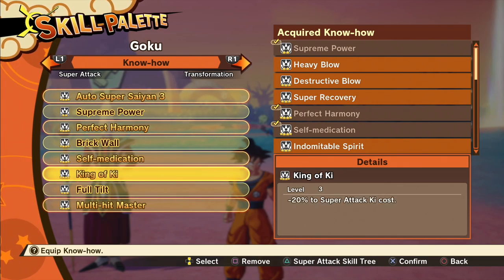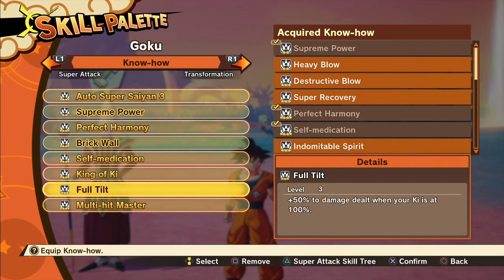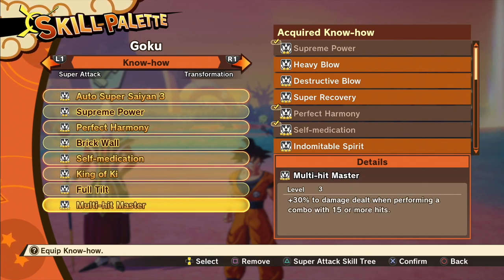Next we have King of Ki, which gives a negative 20% to super attack ki costs — important when casting the God Kamehameha. Full Tilt adds 50 damage dealt when your ki is at 100. Multi-Hit Master adds an additional 30 damage dealt when performing a combo with 15 or more hits. So not only are we going to stagger the enemy and get that Supreme Power bonus, we'll also get the additional 30 damage from combos of 15 or more hits, increasing overall damage to Beerus.